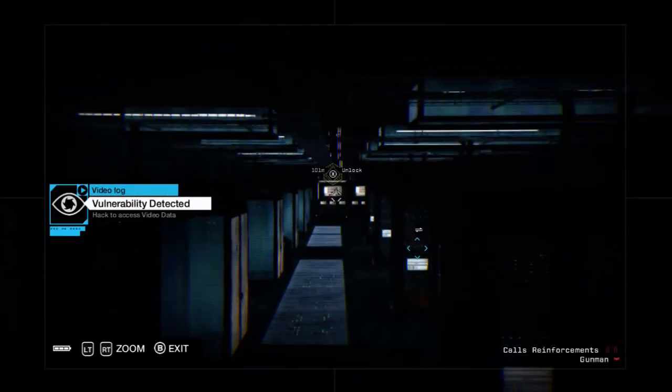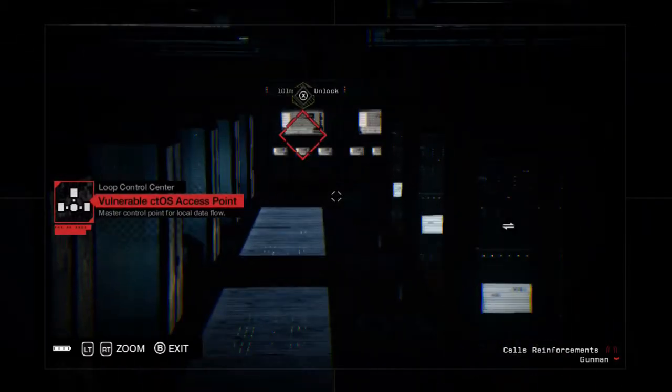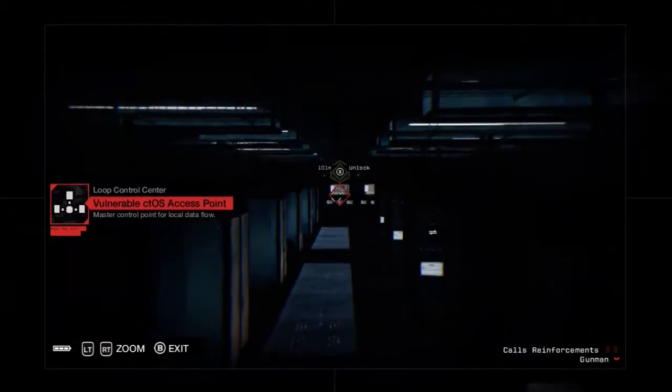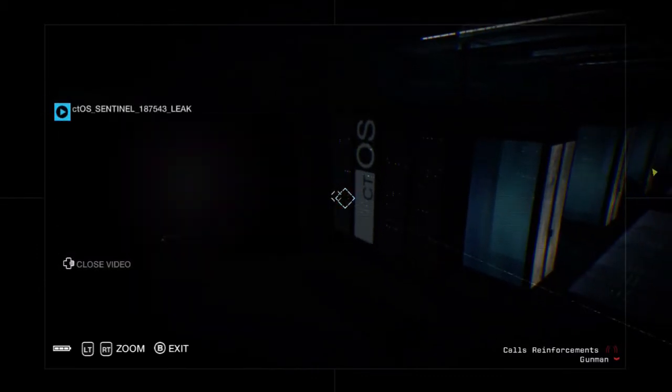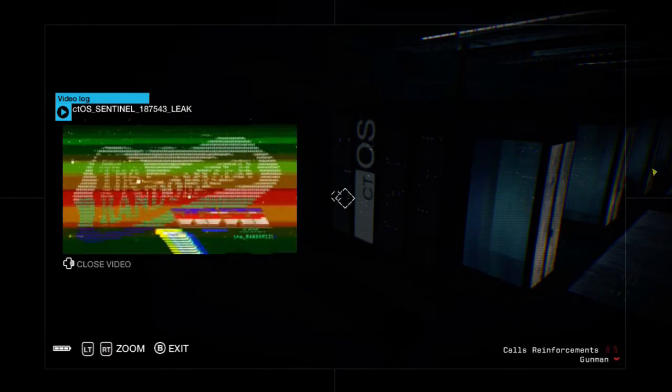And that's it. Once you're in here, if you look all the way down to the end of the hallway, that's the router you need to hack. But don't hack it just yet, because off to the sides — to the left and right — there are three different video logs.